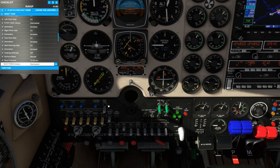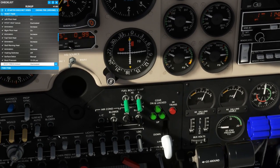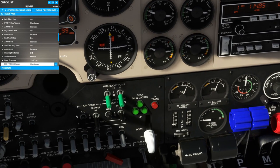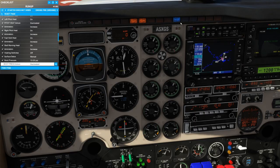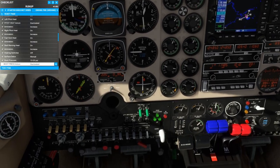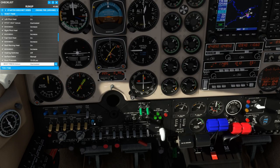Next, we'll check the de-icing boot pressure. When we move the switch to auto, we should see the pressure increase to around 18 psi and then cycle. The cycling is the controller inflating different zones around the aircraft, each time with a blue indicator light. When the switch is in the manual position, we should see the pressure immediately go to around 15 to 16 psi — a little bit less because we're de-icing all the zones at once.